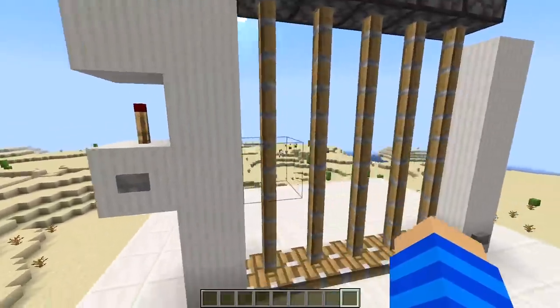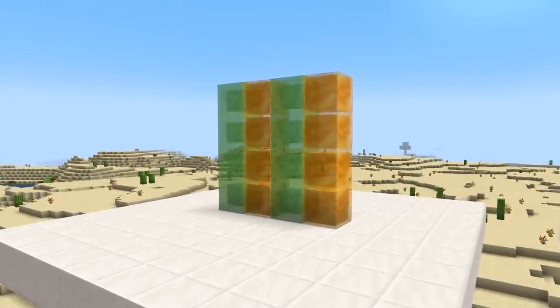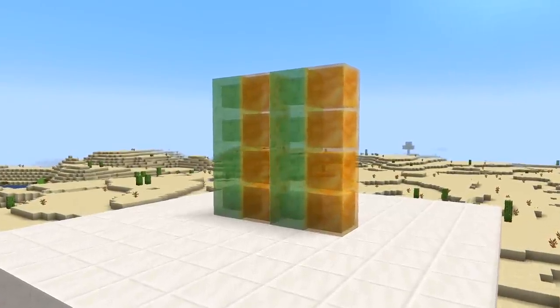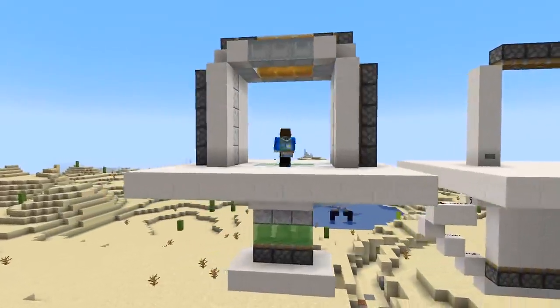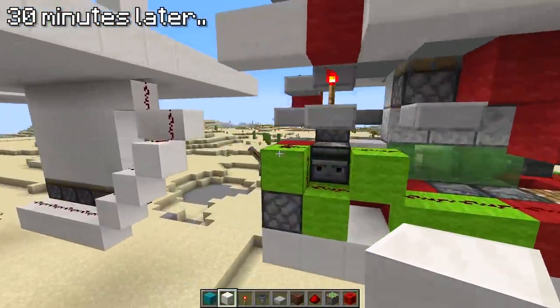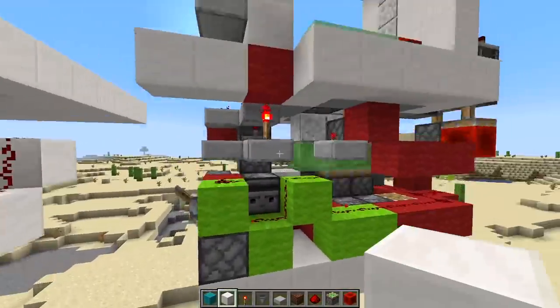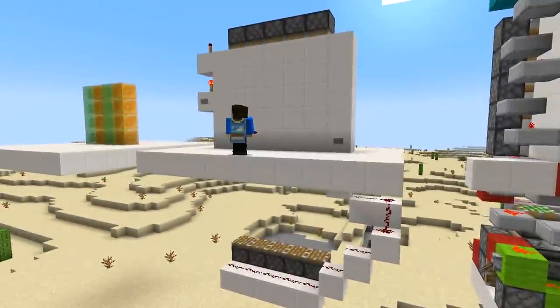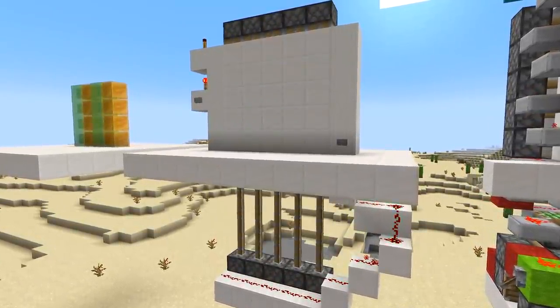So if you press the left button it opens and the right one closes it again. Slime blocks and honey blocks are unfortunately not supported — with those it would have taken like 30 seconds to set up the door. For comparison, I'm now going to follow a normal piston door tutorial. This took me like 30 minutes and it doesn't even work. My conclusion: speed and size are a clear win for the super piston, but the coolness factor is an L for me.